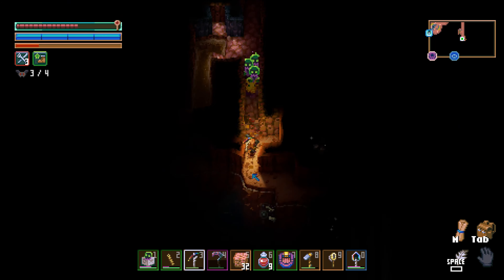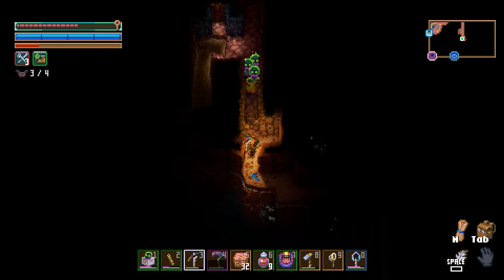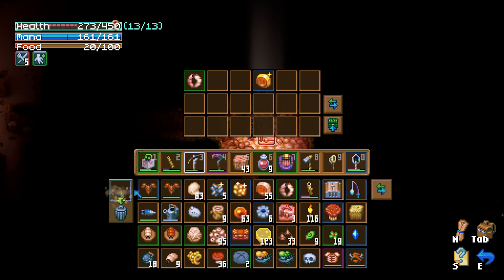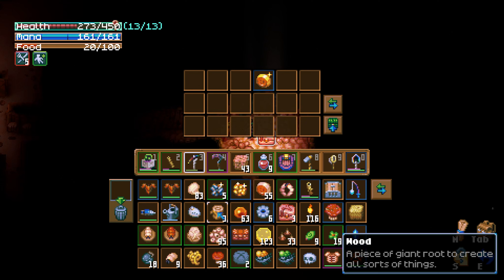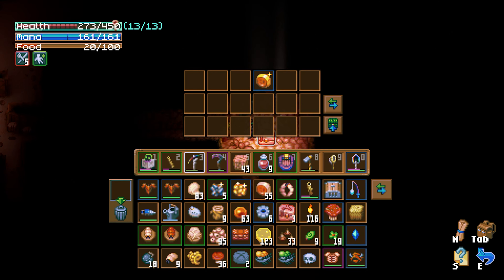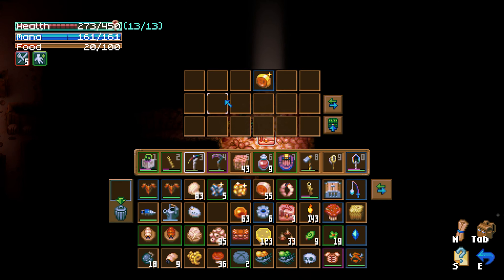I guess we can mine southward and see if there's anything there. We got out. We'll dig a straight path towards this chest — no point in not doing so when we have the capability, especially since even an iron pickaxe can do this. We got the golden one. Let's take that lantern — scrapping it won't give us anything good anyway. Same with the larva ring, we have enough of those.